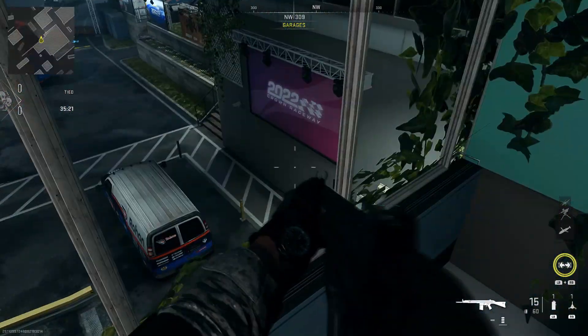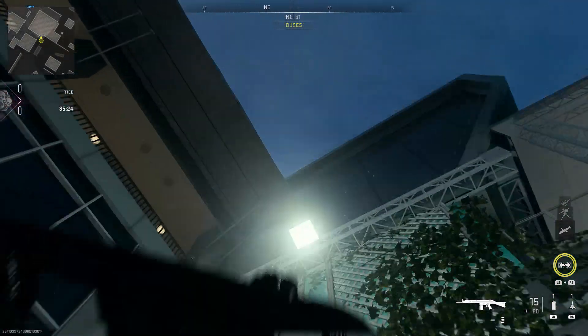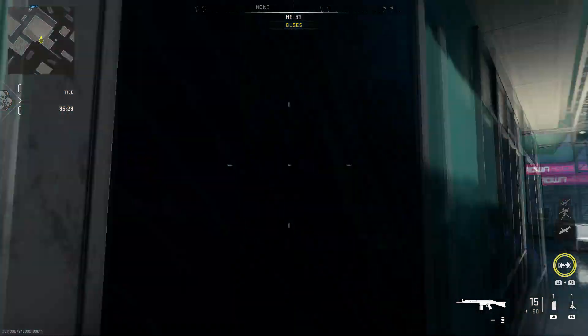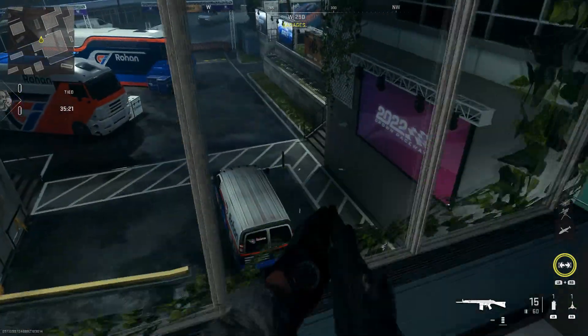Once you have this setup, you just want to look up at the care package and wait for it to fall from the sky. While it's falling, you want to hold down the jump button and wait until it hits the ground. Once it hits the ground, you want to walk towards the care package and you're going to be able to vault up the care package.